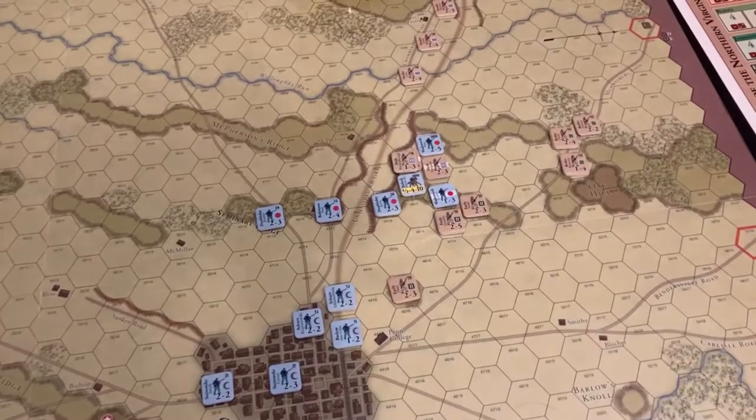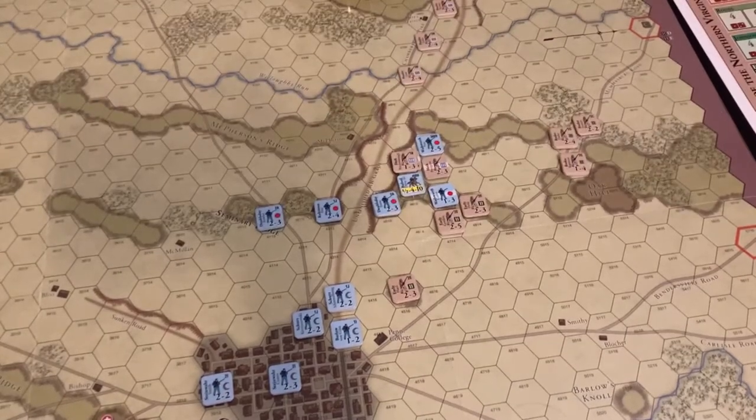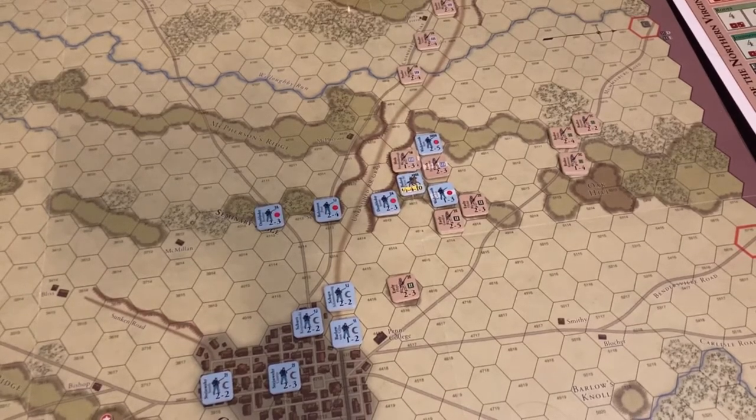Things are getting interesting. Anderson's division was delayed two turns, so they will not be arriving until the night of July 1st. They did net the Confederates two delay victory points, putting them up to three delay VPs, which means the Union needs to get 43 points to trigger an automatic victory.